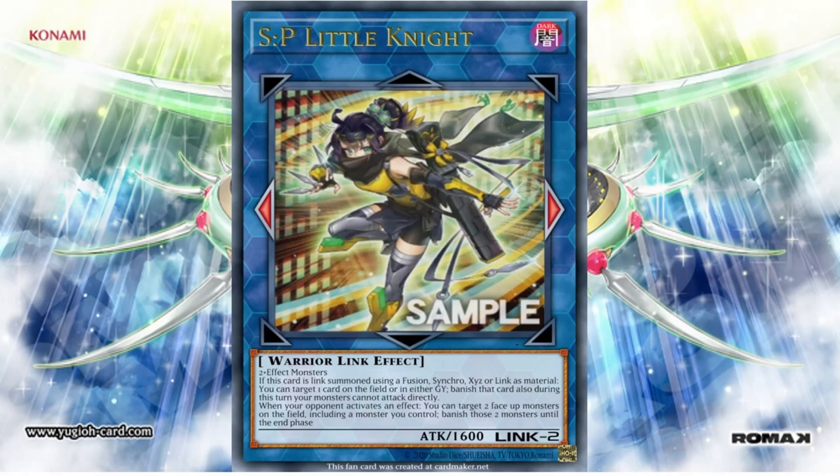This is one of the cards coming in the new set Age of Overlord on October 19th. What makes it good as a clearance card? It has a really nice effect and is very easy to summon, although it only gets that effect when a Link Material from the extra deck is used — so it's balancing itself out that way.